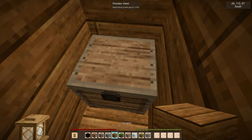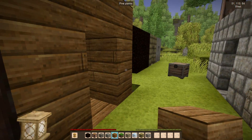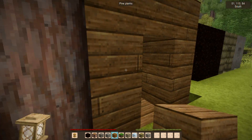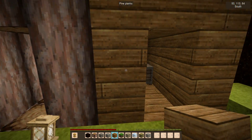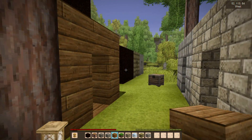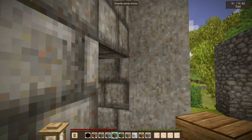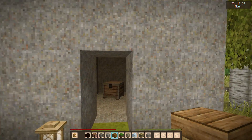Pine planks give 0.32 as well. So wood, whether it be logs, planks, or hay bales, will all work as cellar walls — just not as effectively as stone and soil.